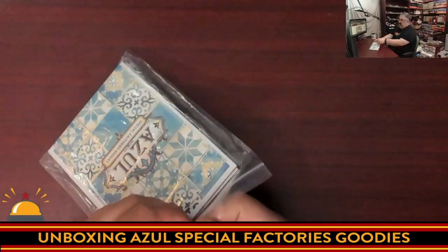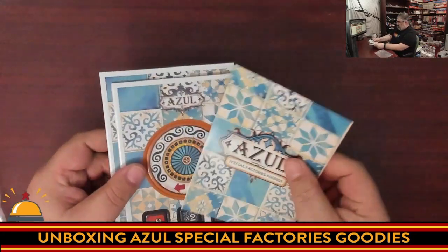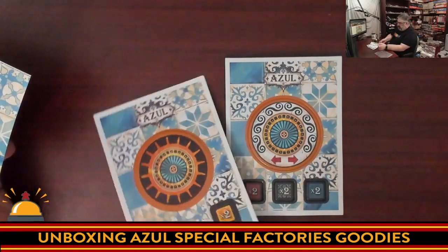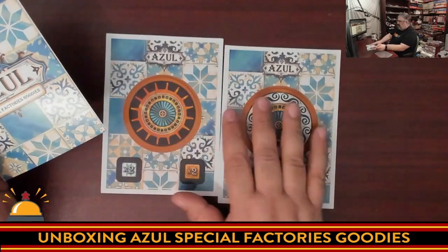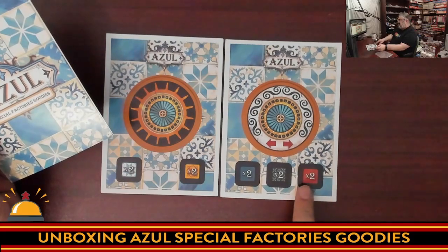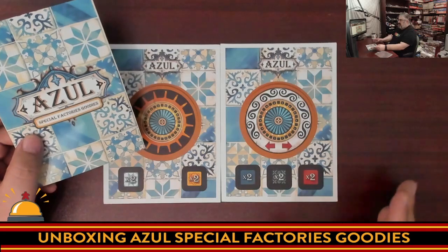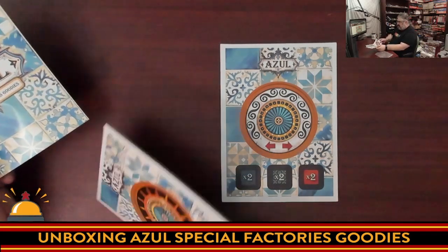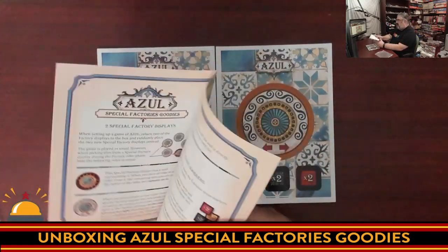These came in a plastic baggie, which includes a rulebook, two funky-looking factory tiles — factory tiles being the things you draft off of — and a bunch of times-two markers. The times-two is fascinating because it looks like it might be similar to the Glazed Pavilion expansion, which gives you new boards that have times-two on them. But it looks like you might get to put these where you want. There's only one set though, so I'm not sure. Let's find out.